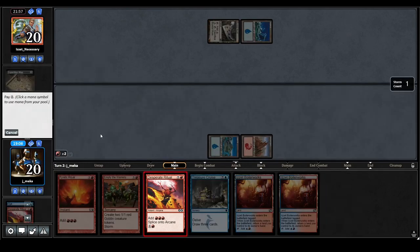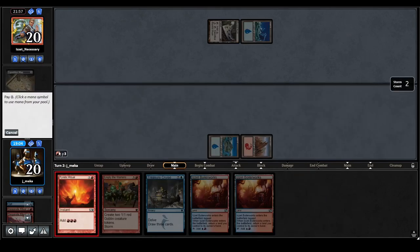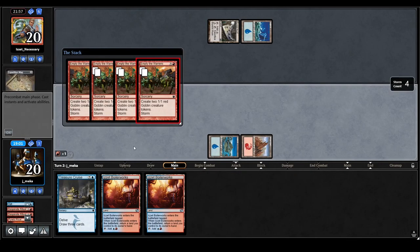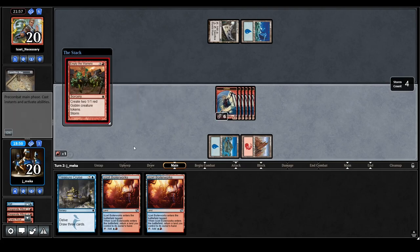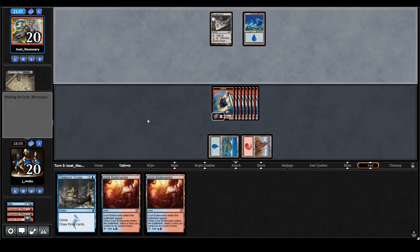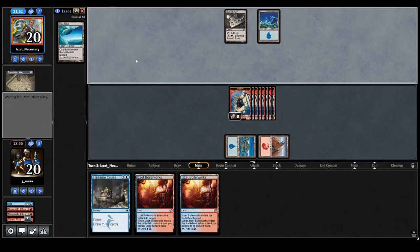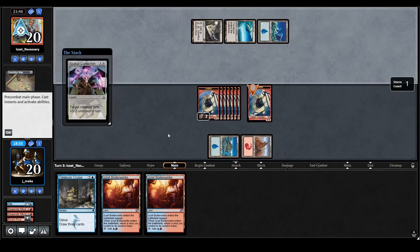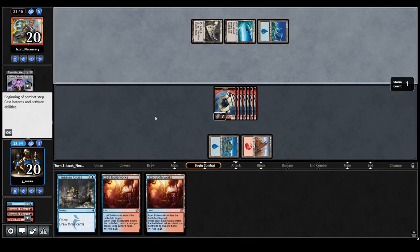Strike It Rich is actually really good here — maybe I shouldn't have cut it if this is my plan. I could have Spliced but it doesn't really matter. Let's just make eight goblins and hopefully that's enough. This might actually be enough — we'll see if they have Ratchet Bomb for some reason. They found a Cloud Post — they can Contort one, that's totally fine.